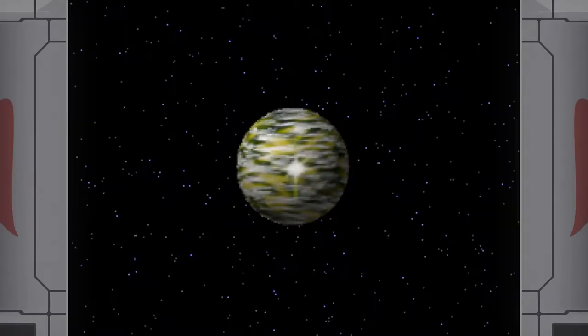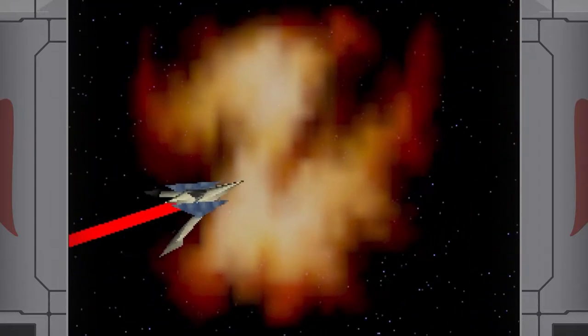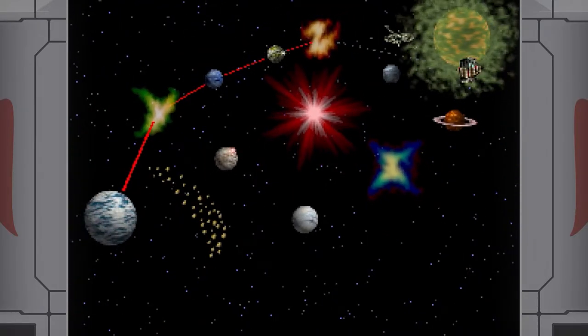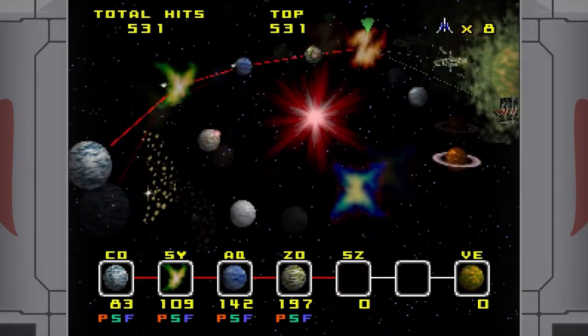Hello everyone and welcome back to Let's Play Star Fox 64. In the last part, we continued on through Path 3 taking care of Aquis and Zonas. And now we're gonna go finish off Path 3's unique levels, at least, by heading into Sector Z.